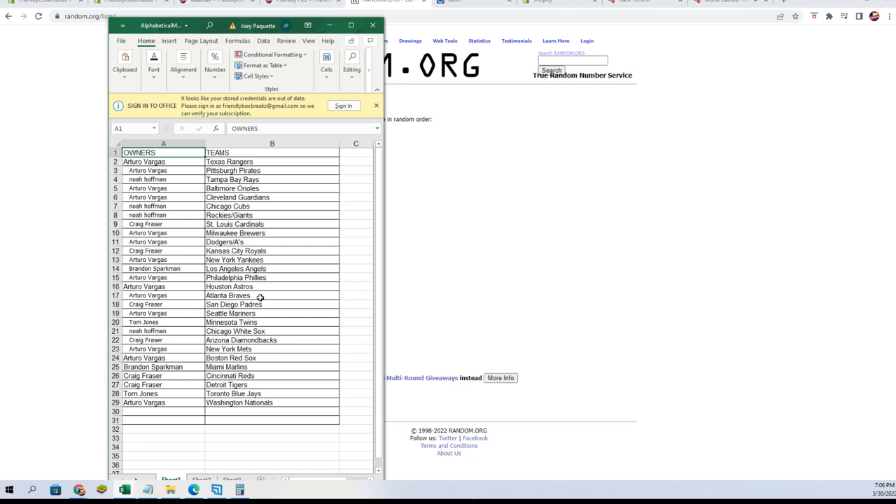Astros and Braves, Craig F you've got the Padres. Arturo V, Mariners. Tom J, Twins. Noah H, White Sox. Craig F, Diamondbacks. Arturo V, Mets and Red Sox. Brandon S, Marlins. Craig F, Reds and Tigers. Tom J, Blue Jays. And Arturo V, Nationals.